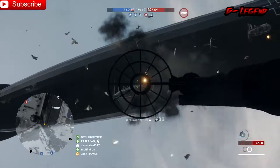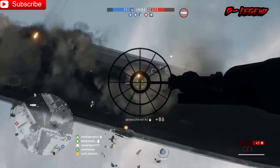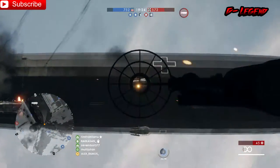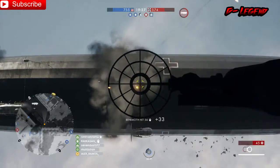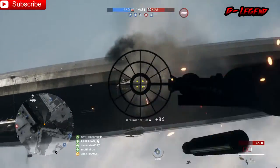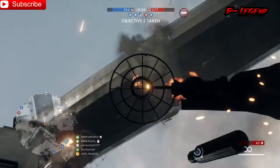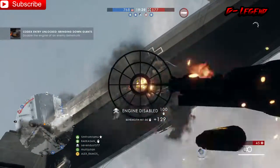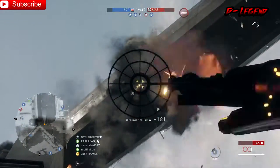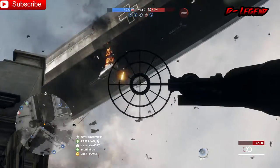You get five gunners on the airship and a driver. The airship is given to the losing team on certain maps only — that's Ballroom Blitz, Monte Grappa, and Saint Quentin Scar. It spawns based on both how much time is left in the round and the point difference between your team and the enemy.